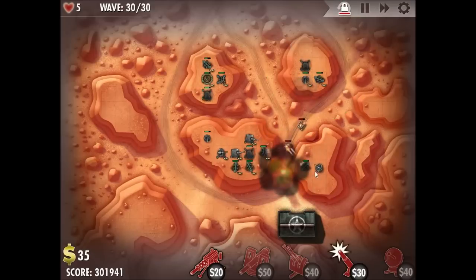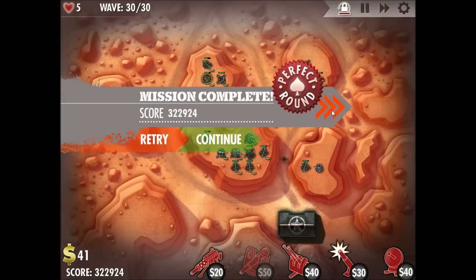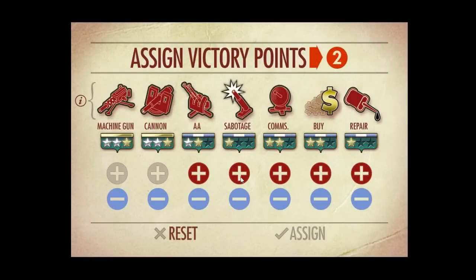As you can see, I quickly sold it and placed a cannon turret there in order to stem the tide of tanks. That ended up working and we have a perfect run. We can fill out a few more turrets here — spend it on sabotage and anti-air.